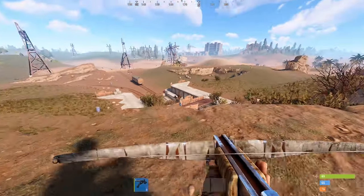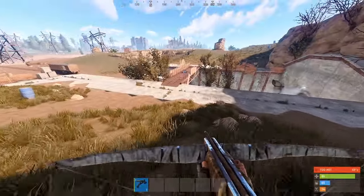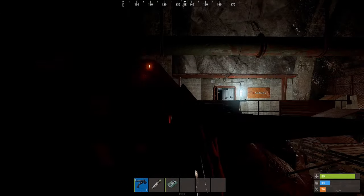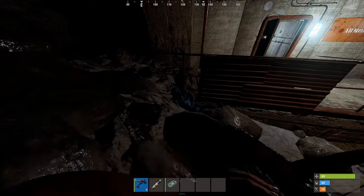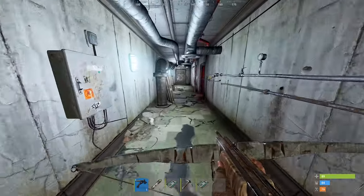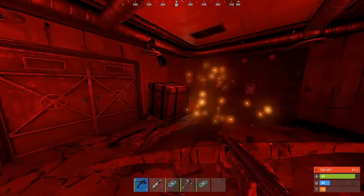If you are up for a challenge and like the idea of quickly acquiring loot with little risk, you can always come down to the tunnels with just a crossbow or bow and burlap clothing to mitigate radiation. It is possible to kill scientists with multiple headshots with a crossbow or bow while taking cover from their shots. Successfully killing a single scientist can yield great resources to quickly gear up and provide access to rooms which contain additional loot crates.